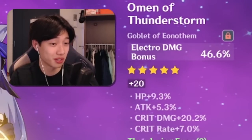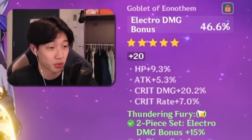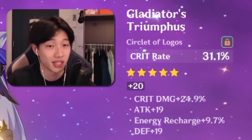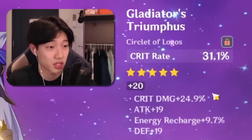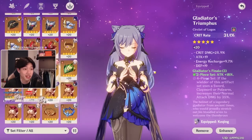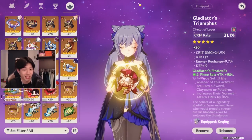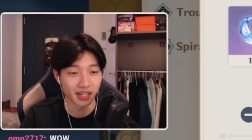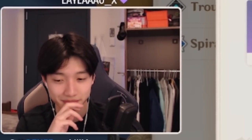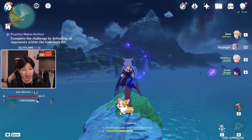Goblet — this is probably one of the best on-piece goblets I've ever gotten: electro damage bonus on the Thundering Fury set, 20% crit damage and 7% crit rate. Pretty good — on-piece is super rare as well. And finishing it off, we have the circlet, which has some crit rate as well as 24% crit damage. Also Gladiator's. The sands circlet could be improved, but this is pretty much as close to perfect as it's going to get for me right now, unless I went and spent like 18 fragile resin to farm the Thundering Fury domain and get an absolutely perfect artifact set for her.